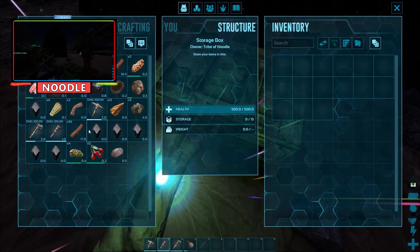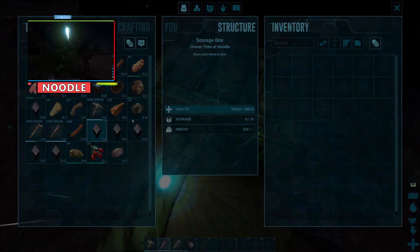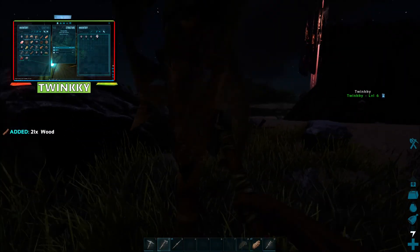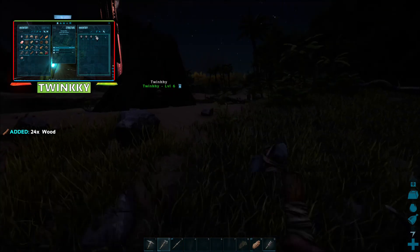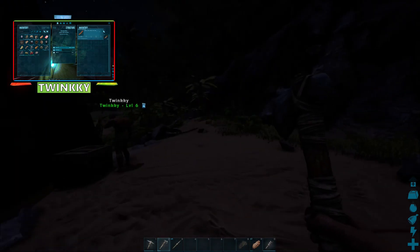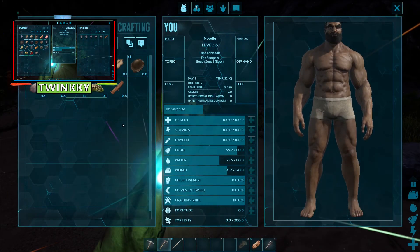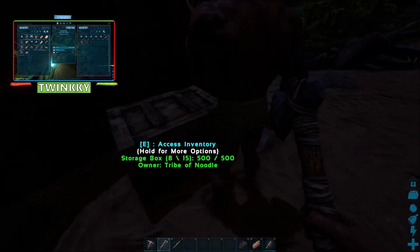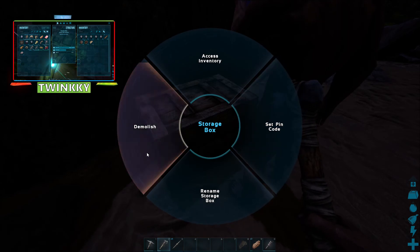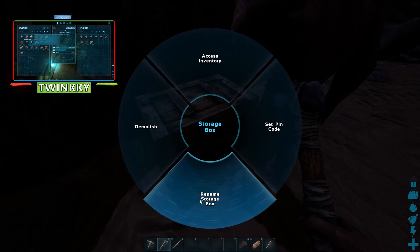You can put a pin code on it so people can't enter it without a pin code. That was well cool! I'm just running around hitting trees right now so I can build up a bit of a base. I've got the engrams, all the abilities, to build the walls and the doors and all that. I'm going to put all my wood in there, so if you need any more of this, it's all in there for you. Cool. I'm going to hold E on this thing. You can set a pin code, you can demolish it, rename storage box and access inventory. You can rename the storage box, that's cool.